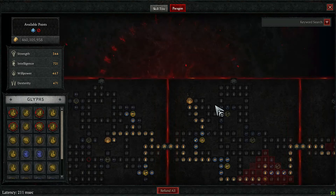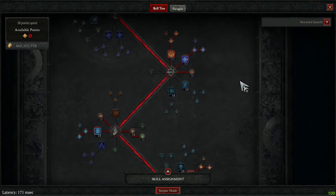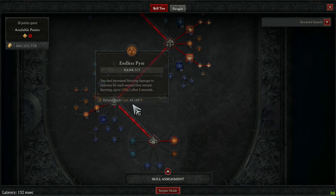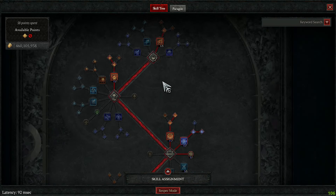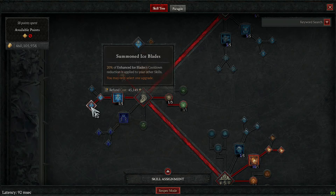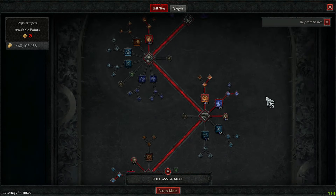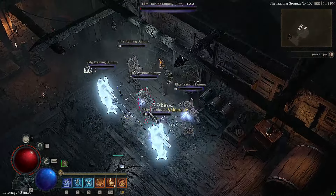Let's round up the build guide with the skill tree. What's important is to have more than 10 points on each of your damaging skills, grab the multipliers that matter, lucky hit chance, more cooldown reduction with ice plates and Protection. That's everything you need in a nutshell to play this build.